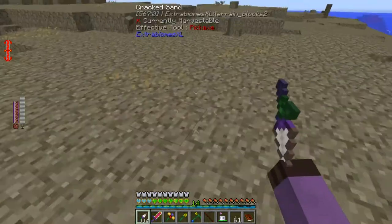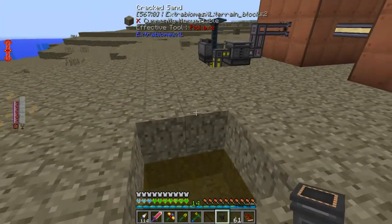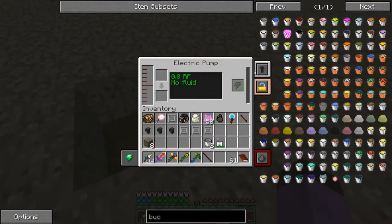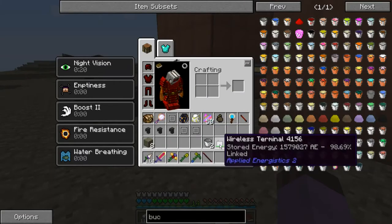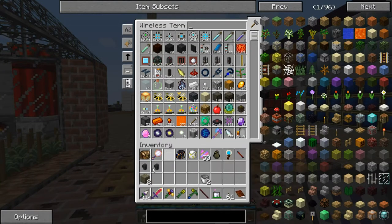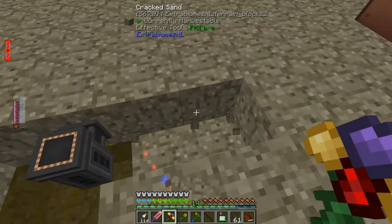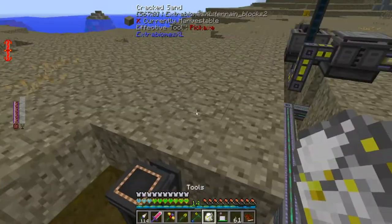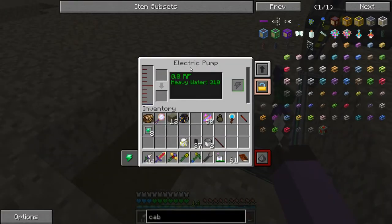I'm just going to put these a little bit over here. Let's go down one more. I should be able to put the electric pump right here, and I'll just have to pipe over power. I need to give it its filter upgrade — yes, it supports speed and energy upgrades. That sticky outie bit must be a power port, so it's sided on that, which is really unusual. You can see it's filling up with heavy water.